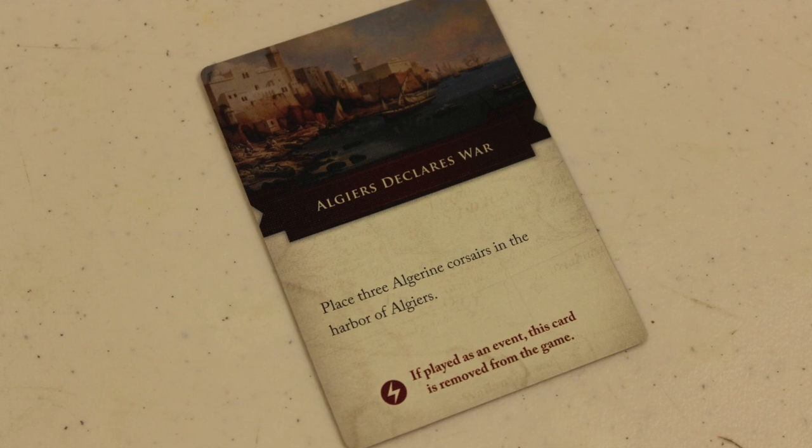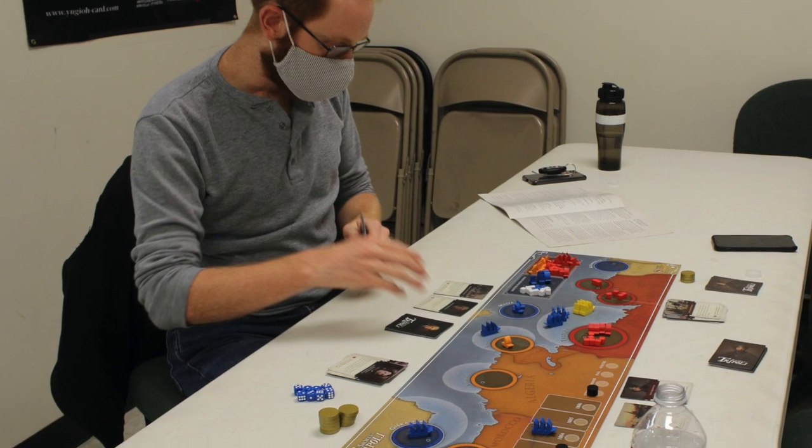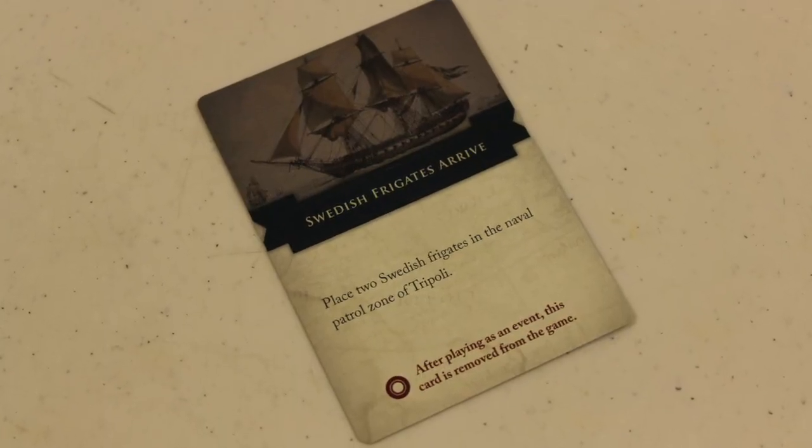The key is getting good cards, but also knowing how to play them. Sometimes you want to play a card for an event, but you need another Corsair there, so you have to decide which card to sacrifice. There's a lot of sweating and tough decisions. There are timing questions — for the Americans, when do you bring Hamet's Army in, and when do you want to attack? When do you want to activate the Swedish navy, knowing the Tripolitan player can take out the Swedes? There's a little bit of bluff and double bluff, which I like.